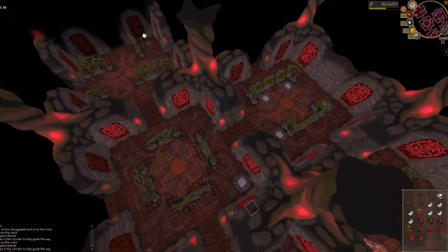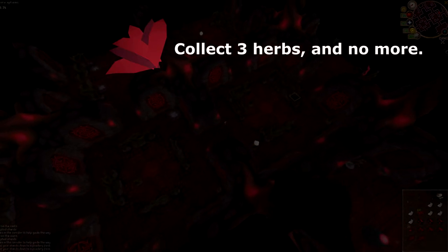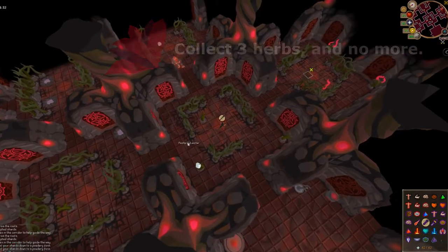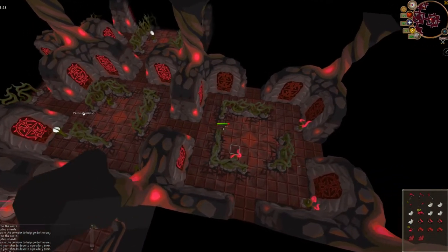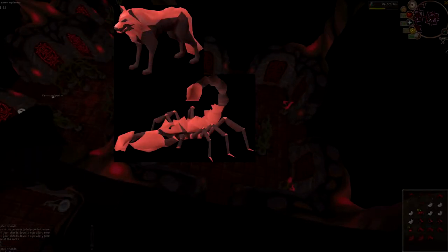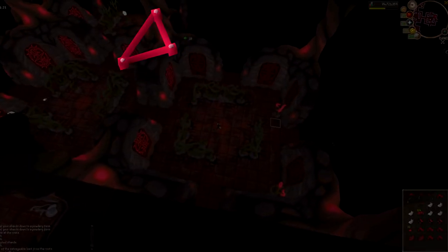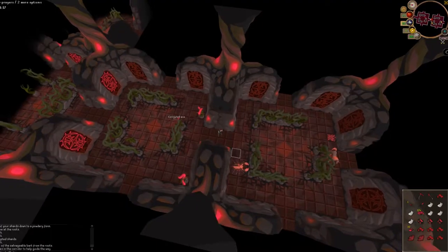You also need to pick up any grimy leaves that you find — collect 3 and no more. Kill one of the higher level monsters that you find, such as the wolf, the scorpion, or the unicorn. Pick up one or two weapon frames depending on how many you get from them, but no more.